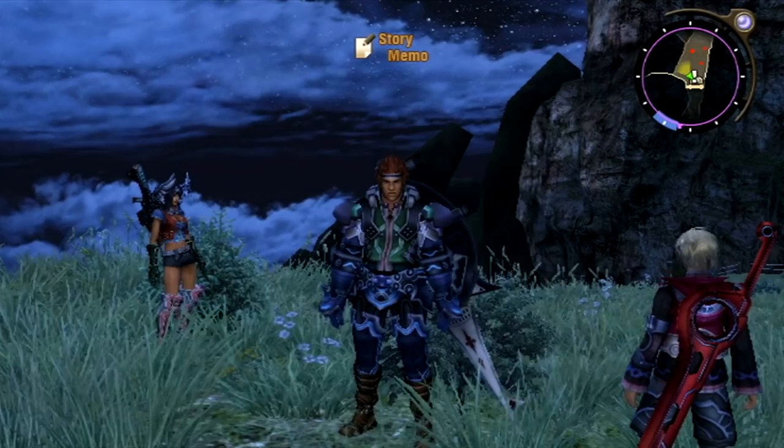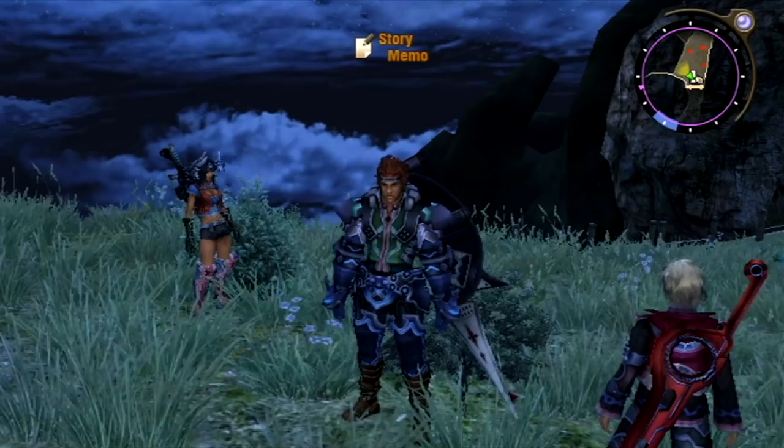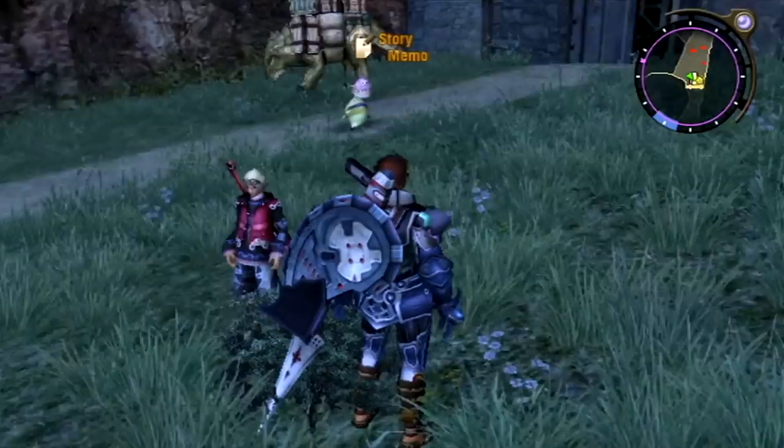Hey everybody, it's ChuggaConroy! Welcome back to more Xenoblade Chronicles! Last time, we finished up everything there was to do in Bionis Leg — as you can see, the leg is behind us now! We also got here to Colony 6 and learned from Sharlow that the best way to get into the colony undetected would be to take the Aether Mines just over there.